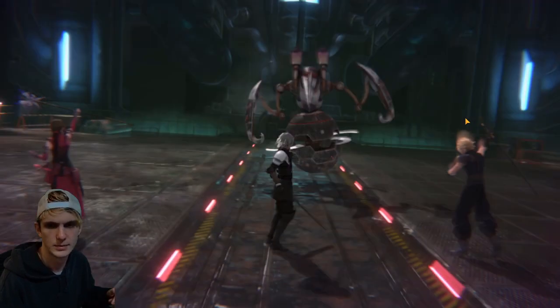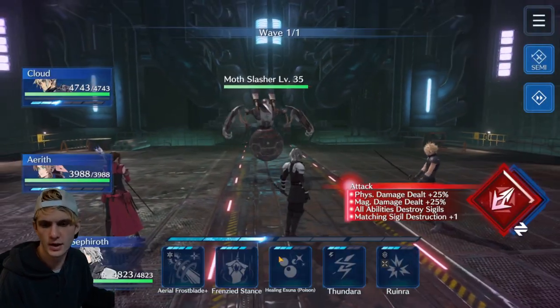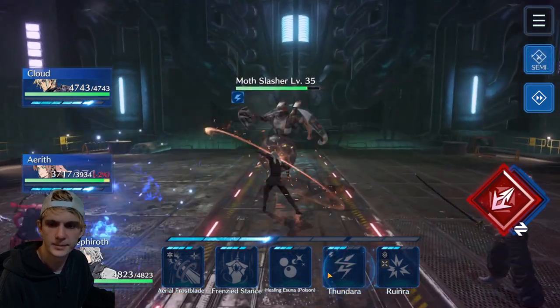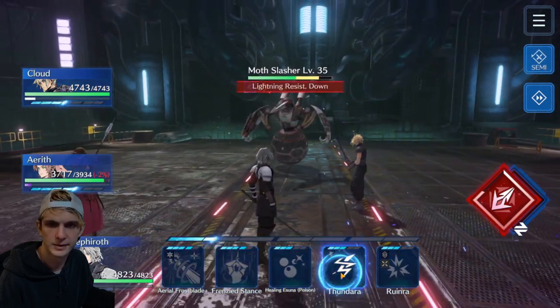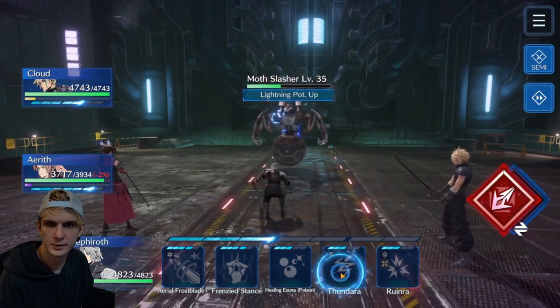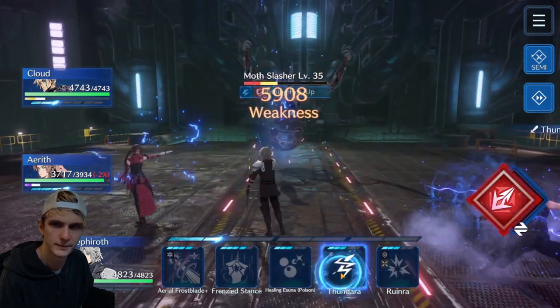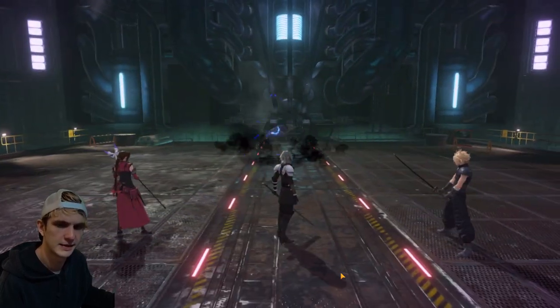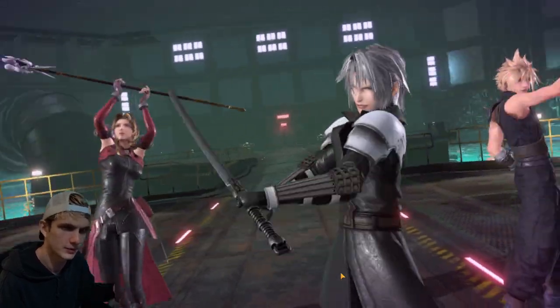This guy's weak to water, but I don't have any water equipped, so we're just gonna thunder him right up here. We're just gonna take him out as quick as we can before he gets his first hit in. Because my guys are a little stronger than what these dungeons recommend, I'm probably gonna toast right through these.